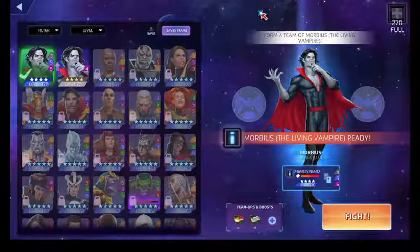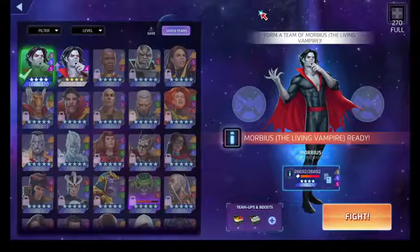The strategy to defeat Spider-Man: deny blue, deny red, deny green. Get our repeater tile out on the board so we can heal each turn, and get enough purple on the board so that Spider-Man has to match either black or red to permanently take out his health.